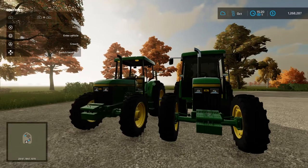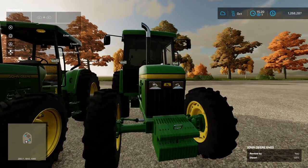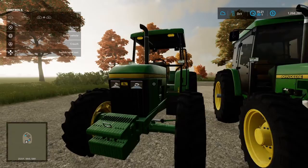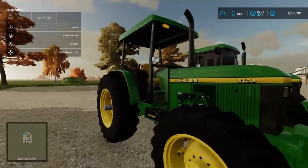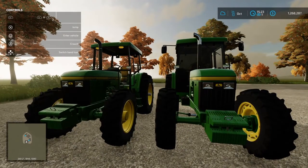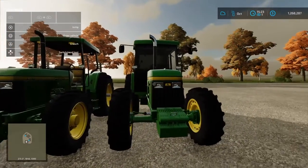Hello everyone, welcome back to Farming Simulator 22 console mod update. We have the John Deere 6040 — I think it's the 6040S, or it may be the 604005. There's two different ones: one with the enclosed cab, and one without. I figured I'd pull both out and show them, but I tried to pull some other mods out and my game keeps crashing, so be very wary of the new mods that came out. We'll go over to the mod browser and check everything out.